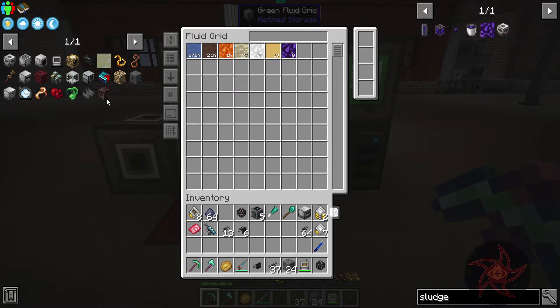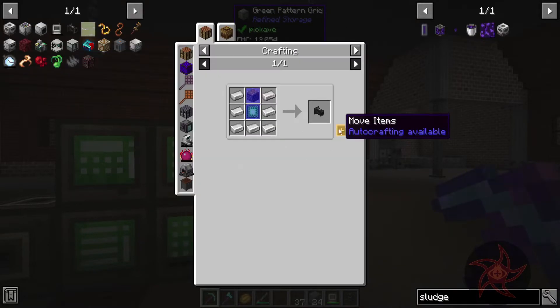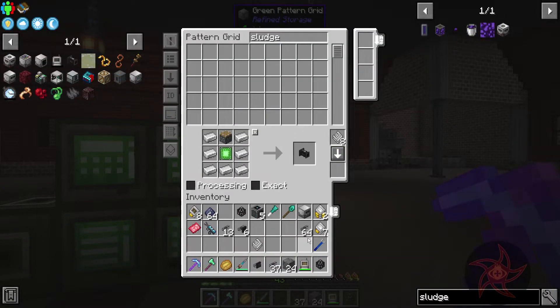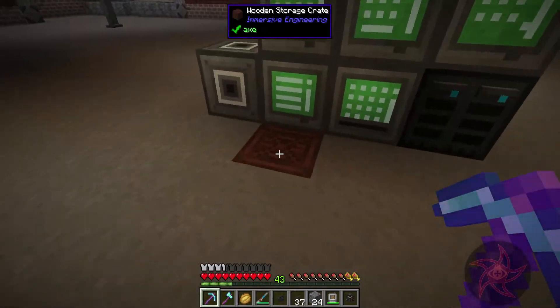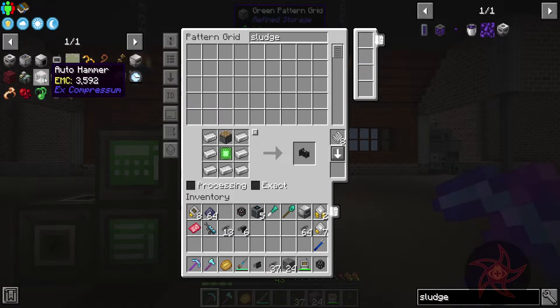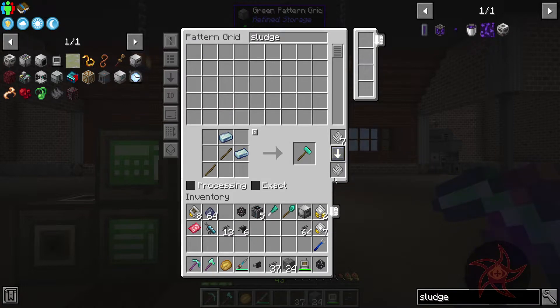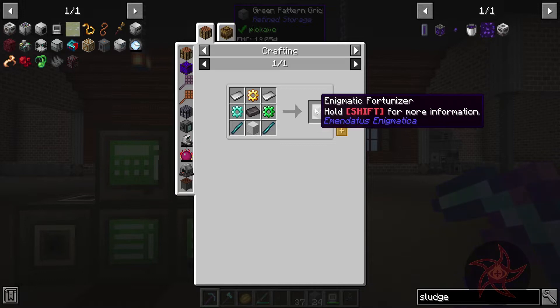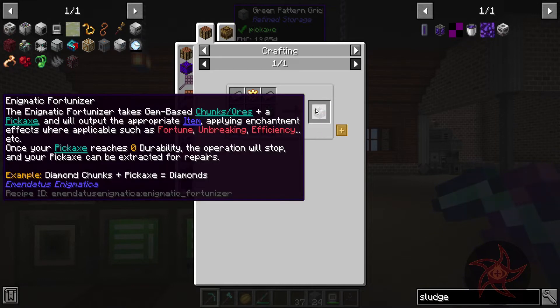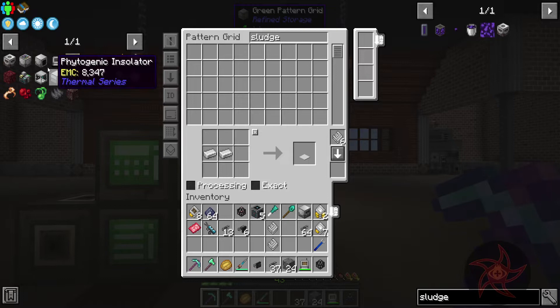Let me just add that to the wish list. While I'm here, we're going to teach the system how to make logistical sorters because we're going to need a few of those as we go. There is this auto hammer — and we're going to need to know how to make heavy pressure plates.